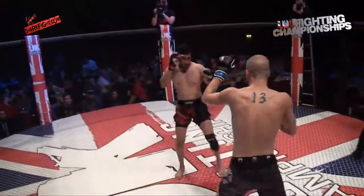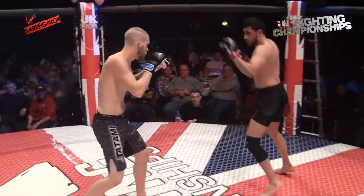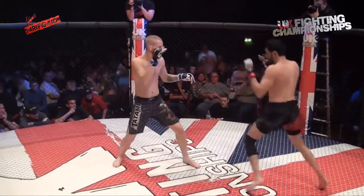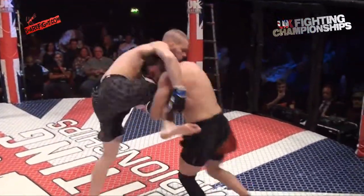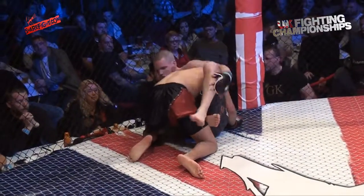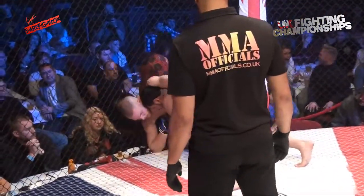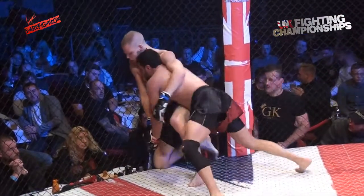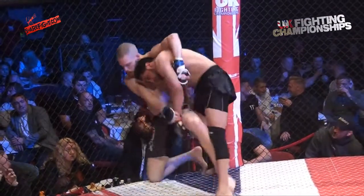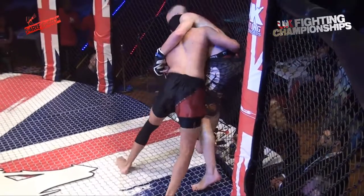Round two. Fairly even first round — edge to Ali with the late takedown potentially. Ali bouncing around on his toes, definitely springier. Another good low kick. Ali catches the body kick, drives Saunders into the fence, gets the takedown nice and early. But Saunders is going to work back up to his feet, using the cage well to help him. Saunders gripping that wrist — good wrist control. What that does is stop Ali from clasping his own hands together and tightening with a body lock.